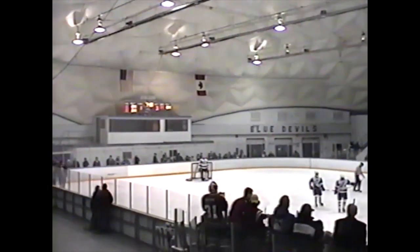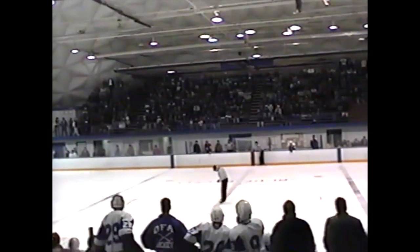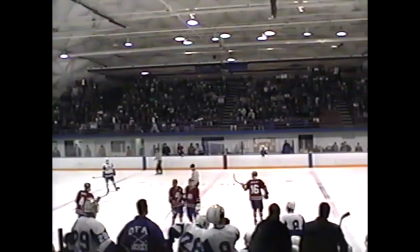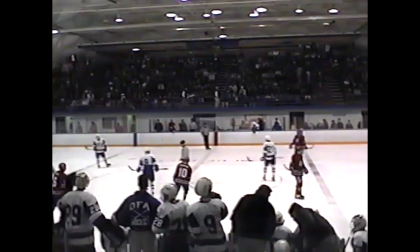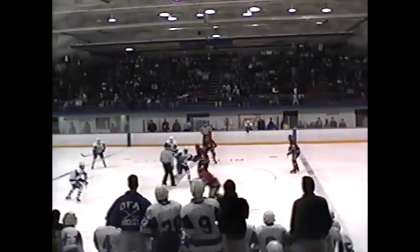Adam Barkley dropping down from the left side on that power play as the Raiders worked it to perfection. Meacham to Nightingale — Nightingale down into the middle — dropped it down to Meacham who walked in from the left side. Took the shot. Adam Barkley dropped down from his left defensive point, picked up the rebound, and from a tough angle he roofed it right upstairs — just in under the crossbar and inside the goal post. Beautiful goal. Adam Barkley — that's going to be his fourth of the year. The Raiders go up 3-1. You've got to have a beautiful goal to beat this kid. He's playing well. And what a save he made on Barkley just before that.